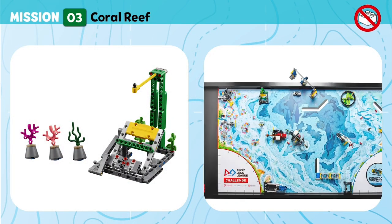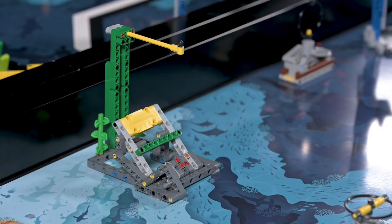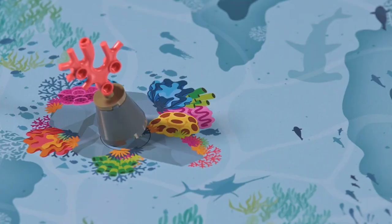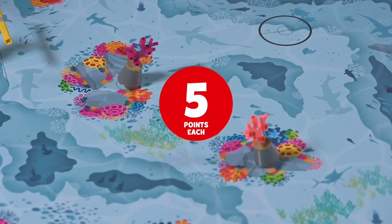Mission 3: Coral Reef. Carefully mount the new coral structure without damaging other nearby flora. Score if the coral reef is flipped up and not touching the mat. Score if a reef segment is standing upright outside of home and touching the mat.